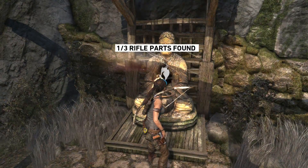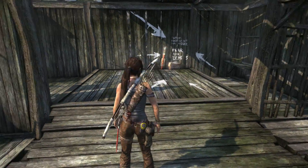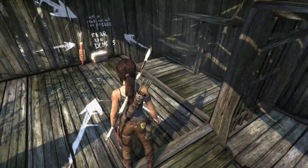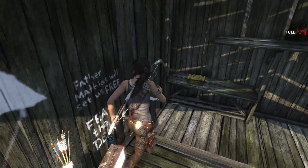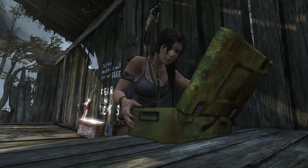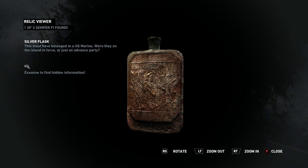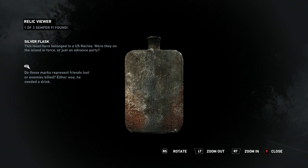It's a good idea to get down here right after you get the rope arrow. I don't remember this — I've got to find out if this is actually a trap. I guess not. Hey, an artifact! This must have belonged to a U.S. Marine. Were they on the island in force or just an advance party? And this one has some hidden information — it's not too hard to find. Do these marks represent friends lost or enemies killed? Either way, he needed a drink.